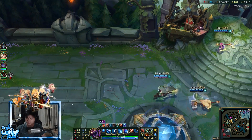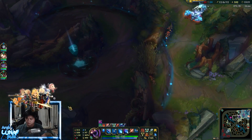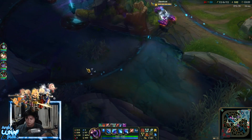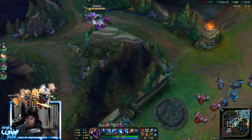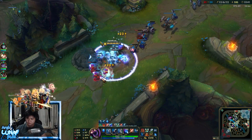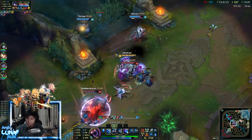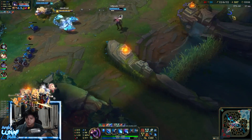I asked them to recall as fast as possible — don't walk, just recall — because the next objective is Baron. A normal team at this point would go straight for Baron, and that's what I expected from them. But they didn't. We're still gaining control over Baron. I'm pushing down lanes to get pressure on all lanes. I don't need gold anymore — I need lane pressure.